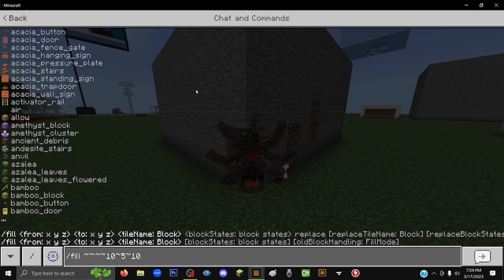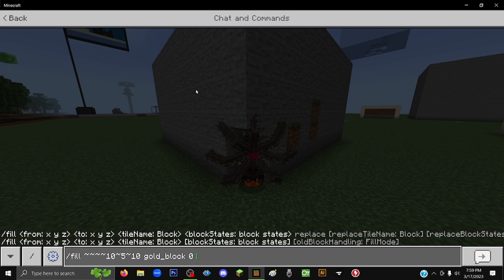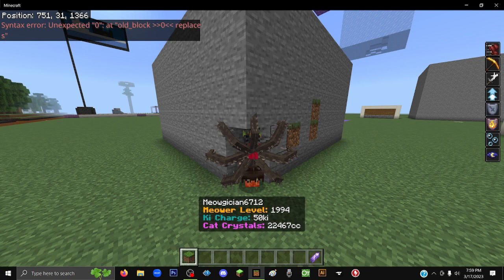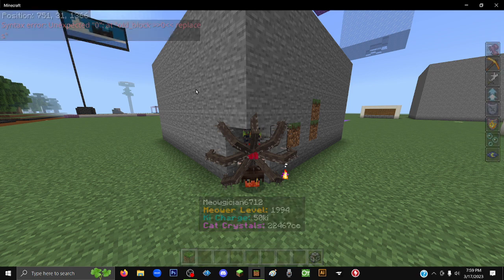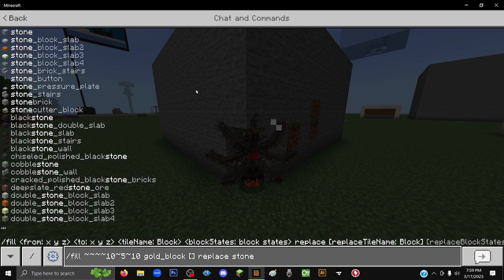Well, typically I'd say something like 'gold block zero replace stone' and that would be how I do it. But that doesn't work anymore.